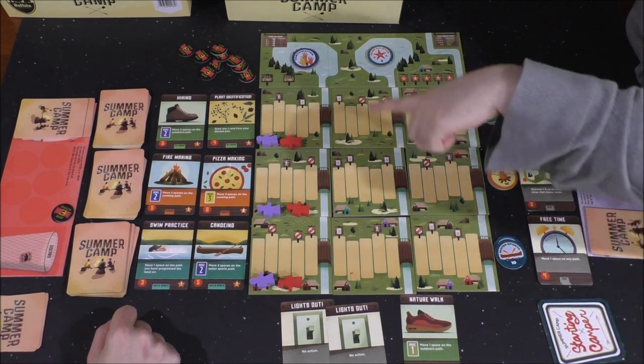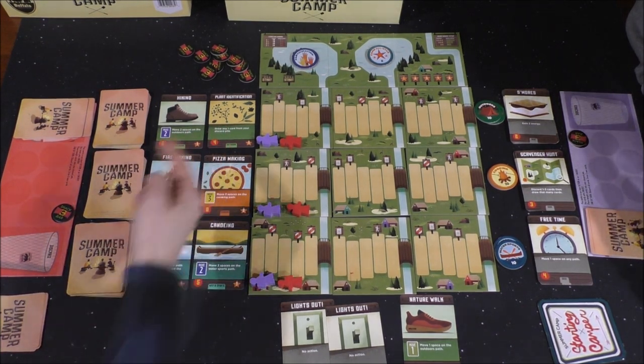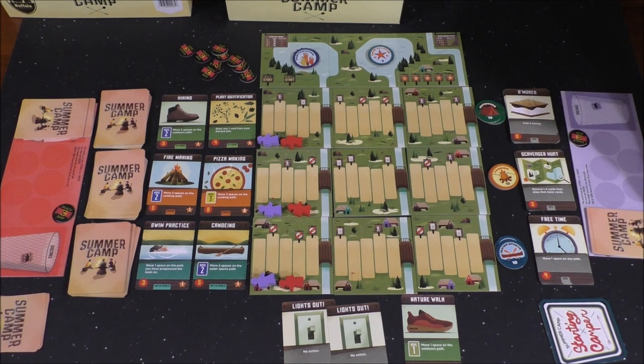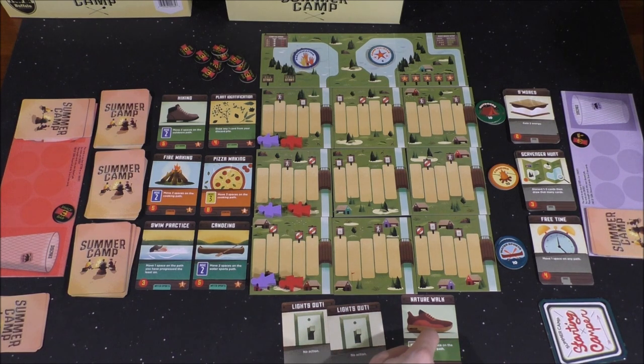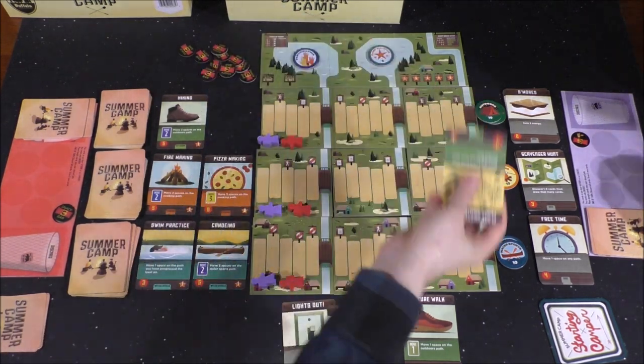What about that card up there? That one you can't afford. Oh, I have a snack bar! You do? Draw any one card from your discard pile — Plant Identification. Interesting — I like that one. I'm going to spend all of them. So you're not even going to move? Just one energy, two energy, three energy, and then your snack bar token — that's four energy to buy this. At the end of your turn, everything that you've bought and everything in your hand, whether you used it or not, goes into your discard pile. Then you draw five cards.